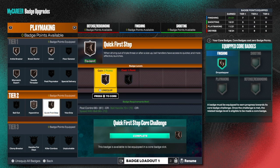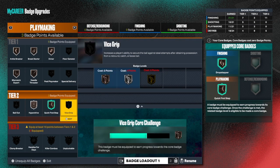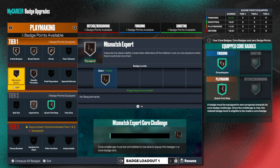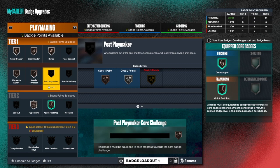As you can see, I have quick first step complete and I didn't even know that until now! So I'm going to go to edit - I have zero badge points available - watch this, I'm going to core it. Now I got three badge points! I just cored quick first step and I didn't even know I could core a badge. And then we got vice grips - I don't use that - and the other badges down here I'm not using.